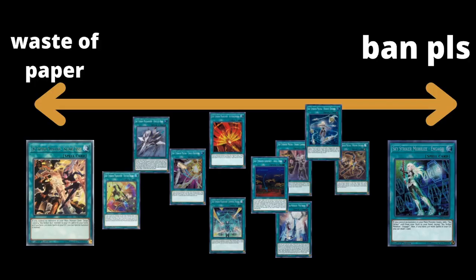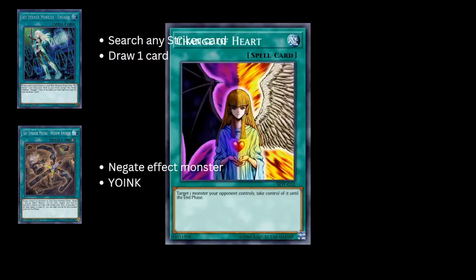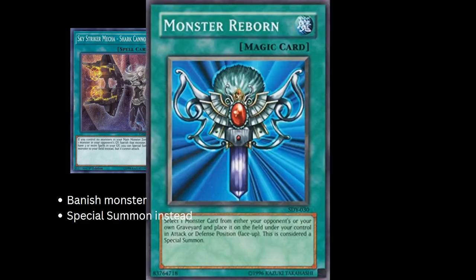Here's a quick speedrun through the cards and what they do. If you want a more in-depth discussion on every card, check out my written guide or the linked video. Remember that mostly every Sky Striker spell has an additional effect if you have three or more spell cards in your graveyard. Starting with spells: Engage searches any Striker card and you also draw one card. Widow Anchor negates a monster effect and can also steal. Afterburners destroys a face-up monster and can also destroy a spell/trap. Maneuvers is Afterburners in reverse. Shark Cannon banishes, or you can summon instead if you have three spells in grave.